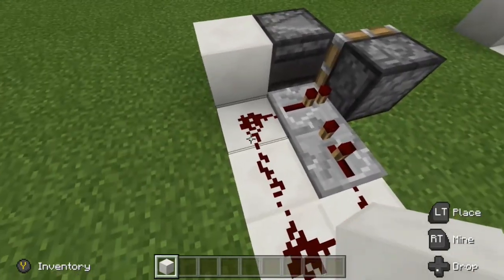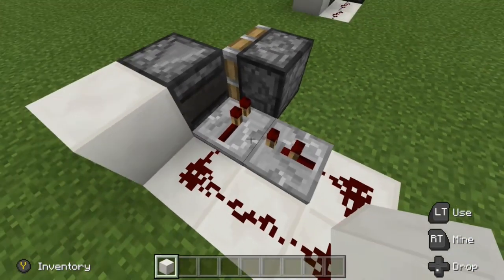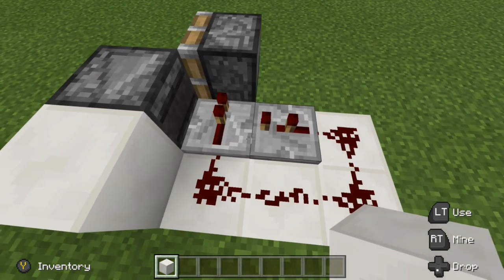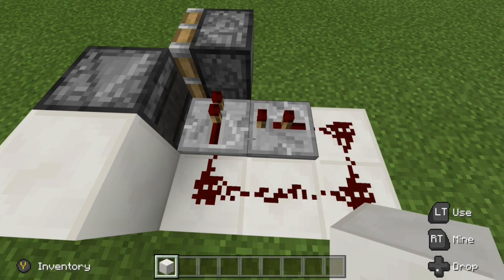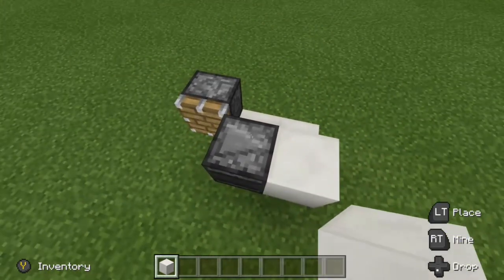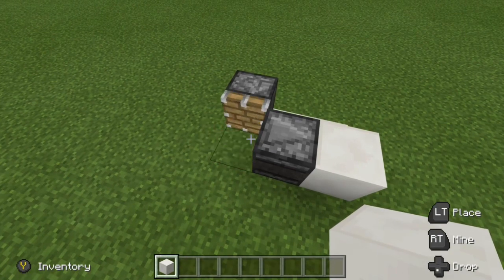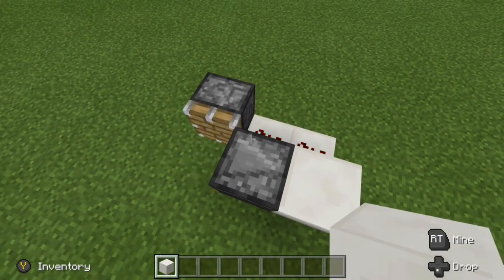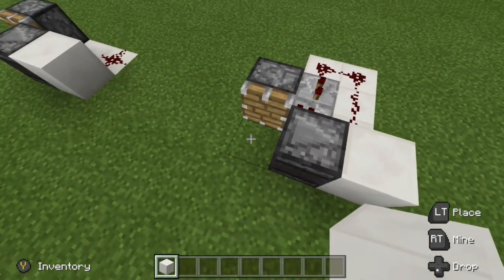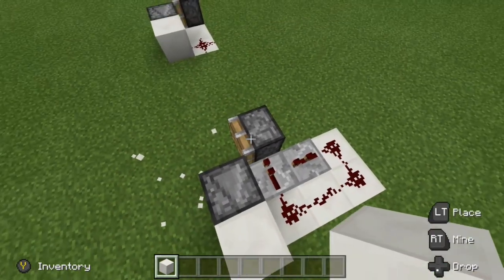The catch here is that this redstone powers a repeater which is going to power our piston, but you'll also notice we have a repeater running into this one set to two ticks of delay. The reason for this is to cut off that signal from making an eternal clock. If we look at the same exact circuit minus all the repeaters, trying it that way creates an eternal clock, which becomes very annoying. So to avoid that we added these repeaters, so when we place our block or anything grows we just get the one pump.